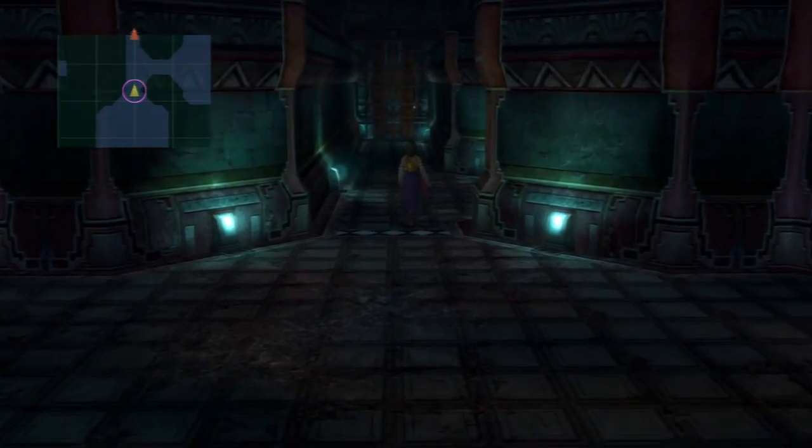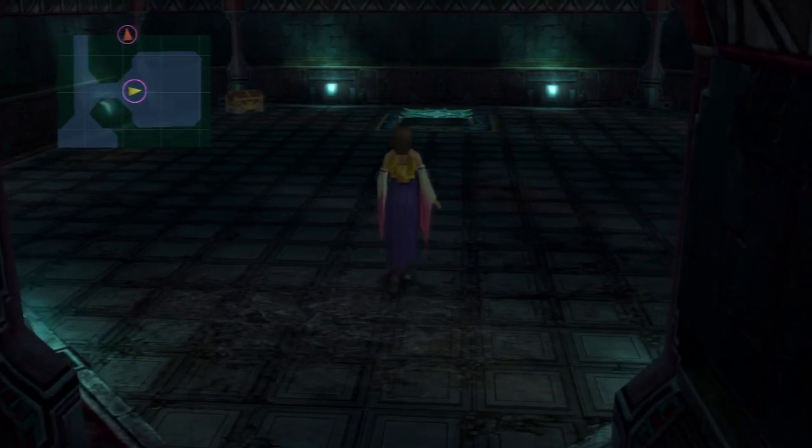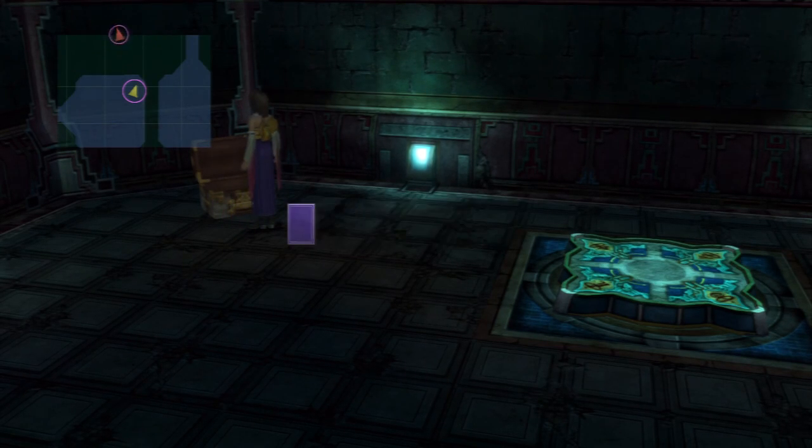Wrong way. Keep going up. Then go over here. If you remember from last time, there was that glyph, or whatever that thing was that we touched in the lower left room there. We get another black magic sphere. Awesome!